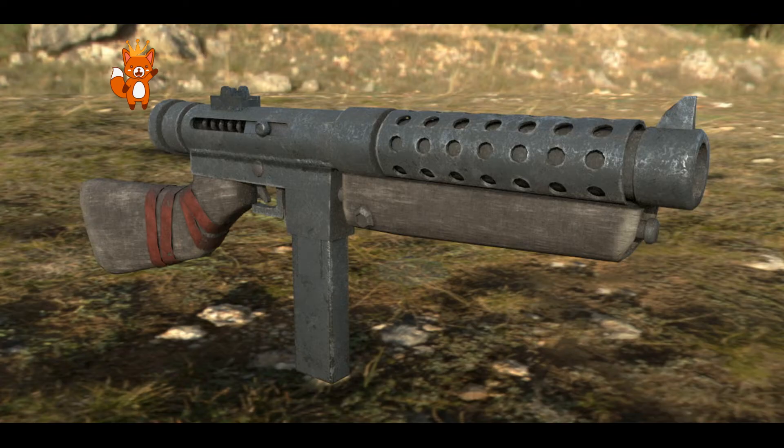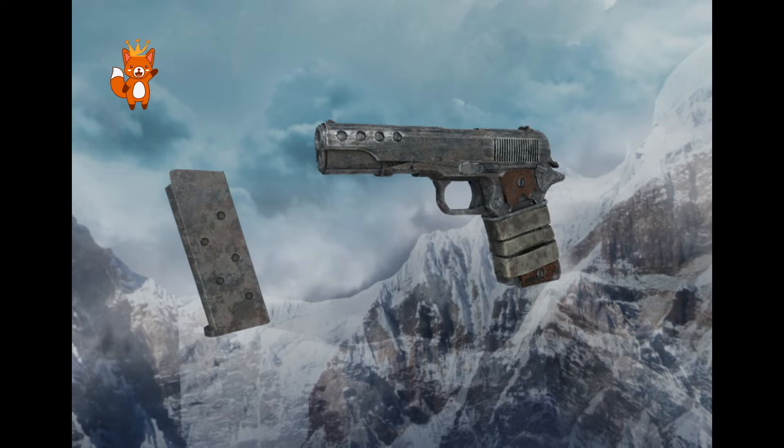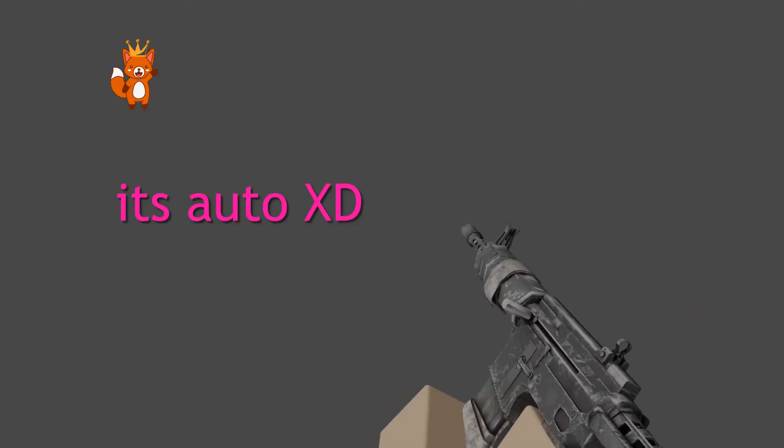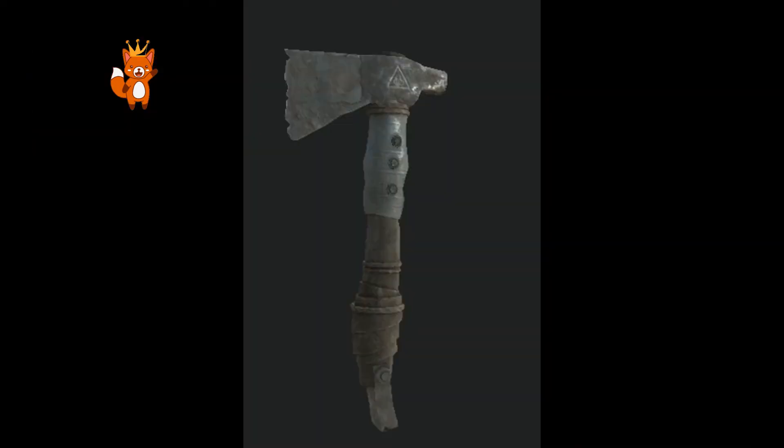We also have the revolver — getting a little Walking Dead feel. I call this the PSP auto, not really sure of the actual name. This is the Mac 7 Scorpion, well just the Scorpion. This is the handmade M9, and also an animation for an automatic or semi-automatic. This right here is the one-shot pipe shotgun.